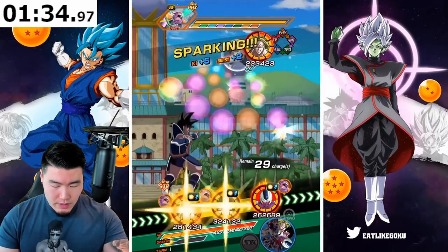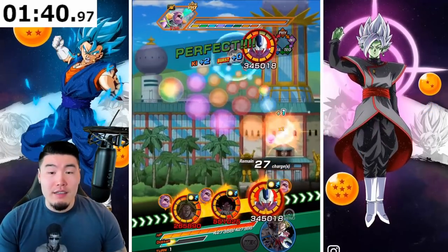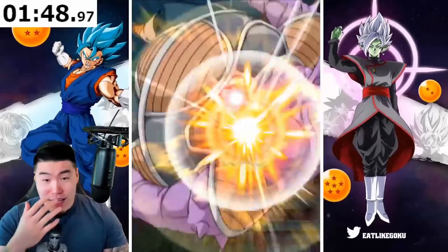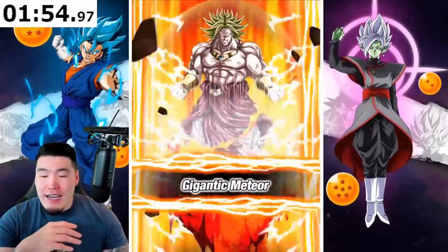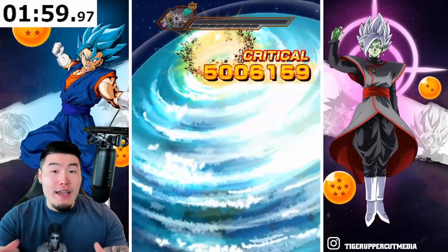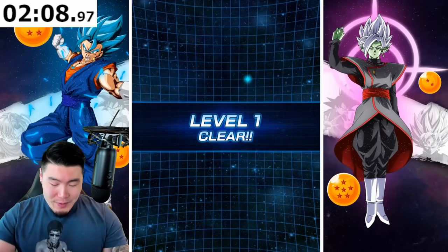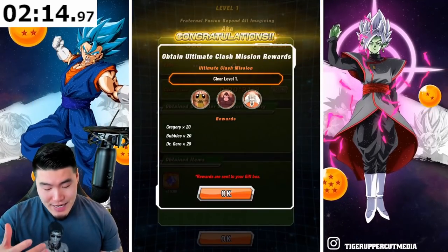Give those to Broly, give those to Erliss, and just one STR for Cooler. Recently, with the 7th anniversary on JP, I have been playing with my JP account a lot more. And man, it's been pretty rough. On the JP side, I don't have that many units, and the main problem is I don't have a lot of variety as far as teams go. When I'm trying to do Extreme Z Battle events or Ultimate Clash, it's just rough. I don't have the units, I don't have the teams.